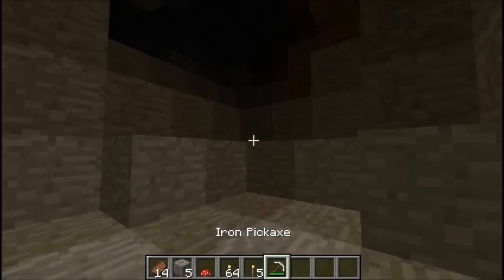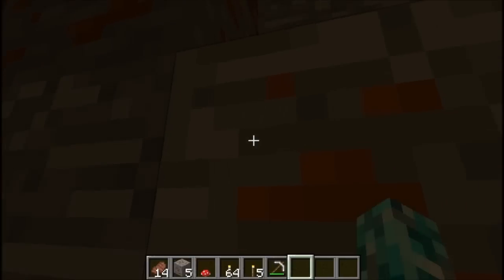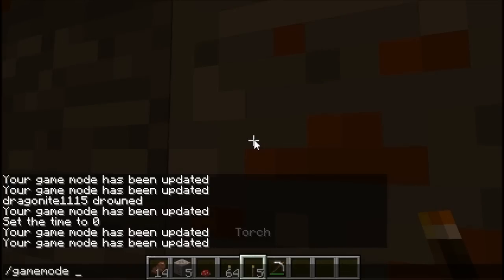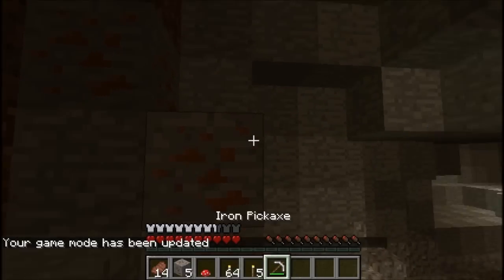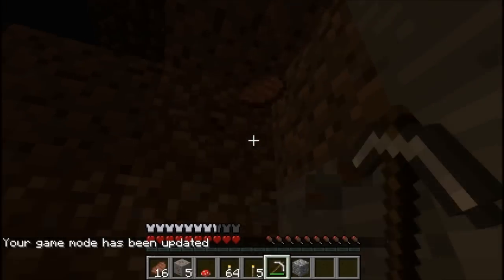This would be really useful because, let's say you find stake ore right here, and if you were really hungry, you could just mine it and eat it.